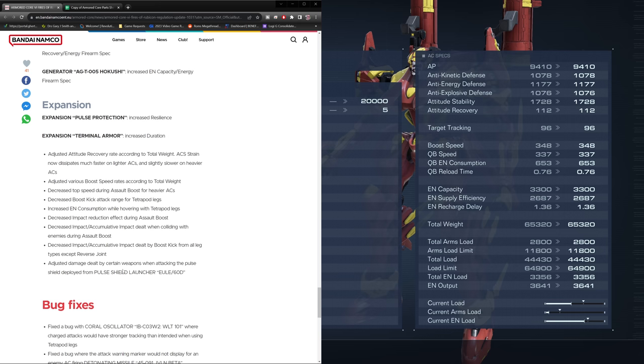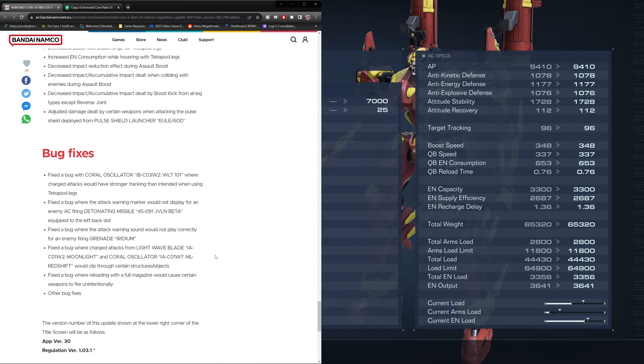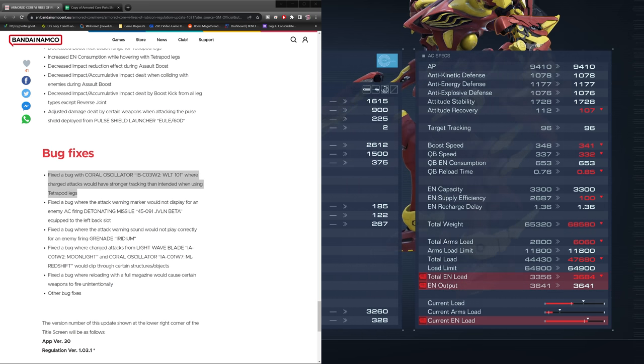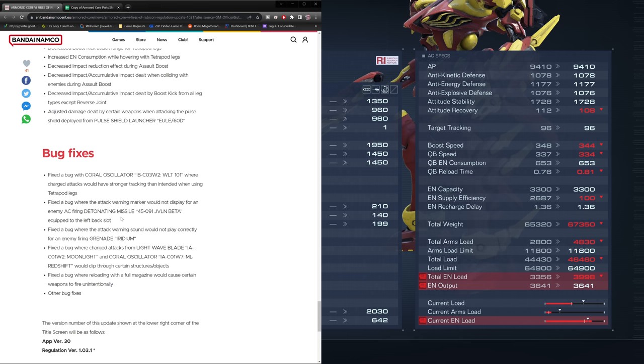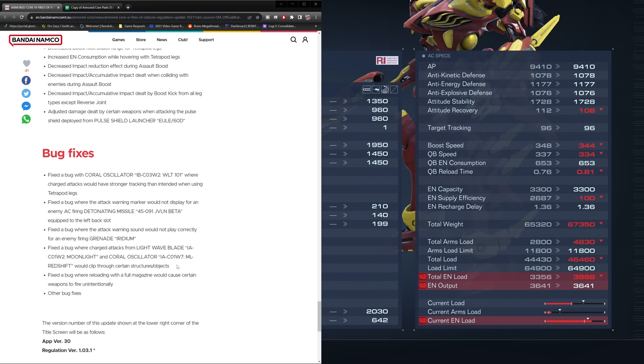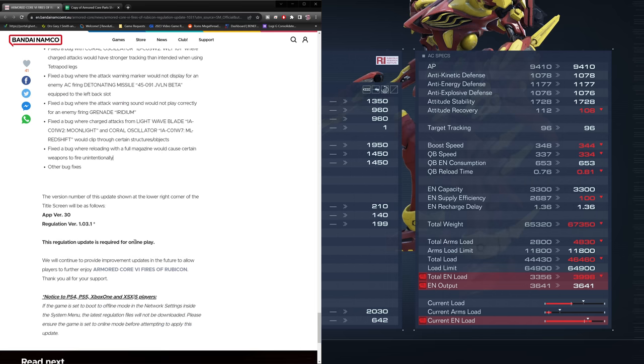Decreased impact reduction during assault boost. Decreased impact and accumulative impact dealt when colliding with enemies during assault boost. Decreased impact and accumulative impact from boost kick from all leg types except reverse joint — so the luchador drop kick is still looking good. Bug fixes include: coral oscillator charge attacks no longer have guaranteed tracking on tetrapod legs, attack warning marker now displays for enemy firing, light wave blade and coral oscillator charged attacks no longer clip through structures, and a bug where reloading caused certain weapons to fire unintentionally has been fixed.